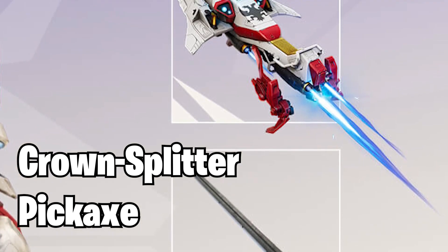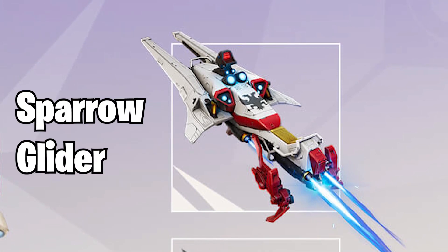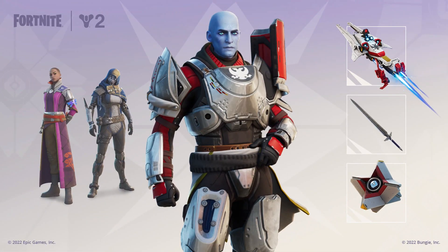Then next up we've got the Sparrow Glider, which looks absolutely amazing. It kind of looks like a speeder bike from Star Wars, in my personal opinion. Those are all of the cosmetics for the Commander Zavala skin, which you can purchase in tonight's item shop.